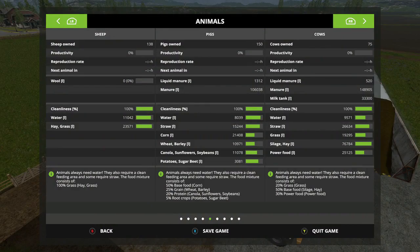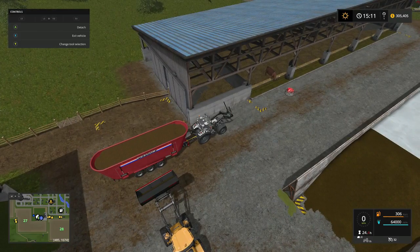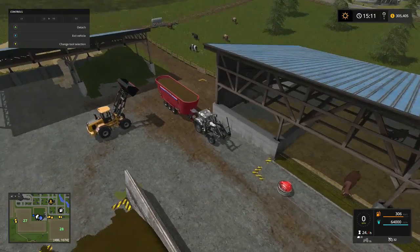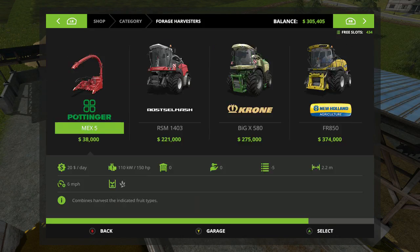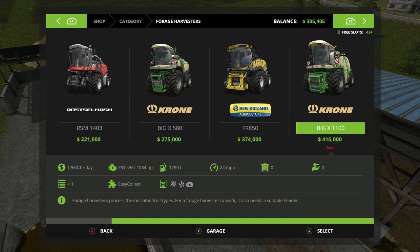The cows are a little low, so we're going to take care of them right off the bat. While we're waiting — oh, wrong button. Well, 374,000 really. The Krone. Folks, I just don't see it. The Big X 1100 — okay that's considered the beast.